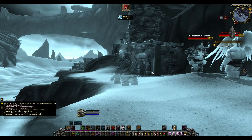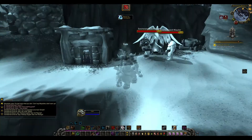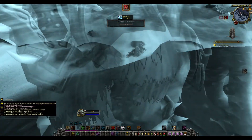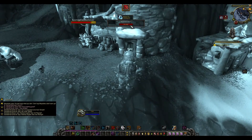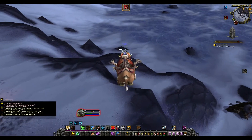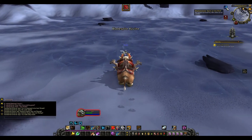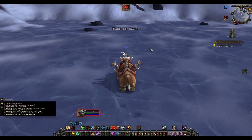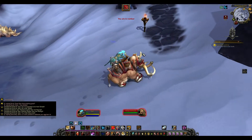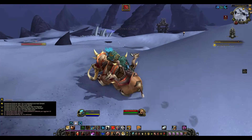I died at the Setzstein mining camp while running through on my mount. When I got to the graveyard I was still on the mount, so I could actually run back on it. I rezzed and I was still on the mount — but it's not showing me as mounted, which is kind of weird. I tried to dismount and hit dash and it's still showing me on my mount.